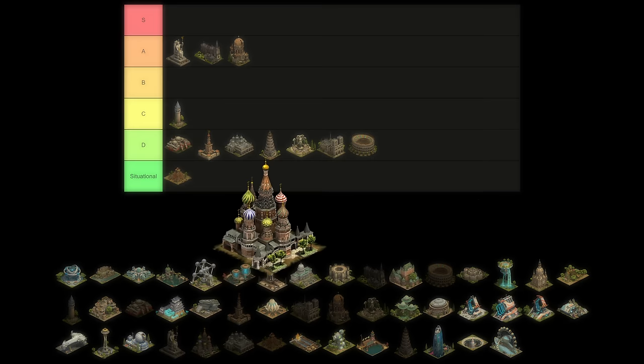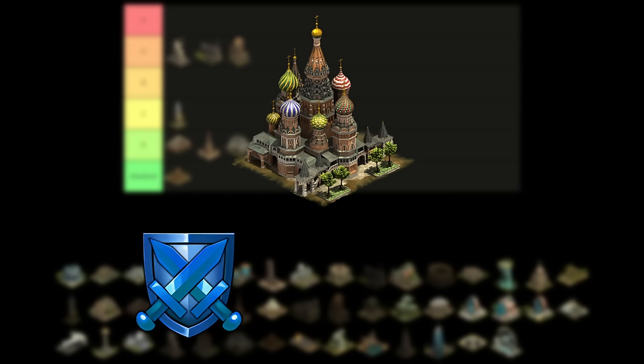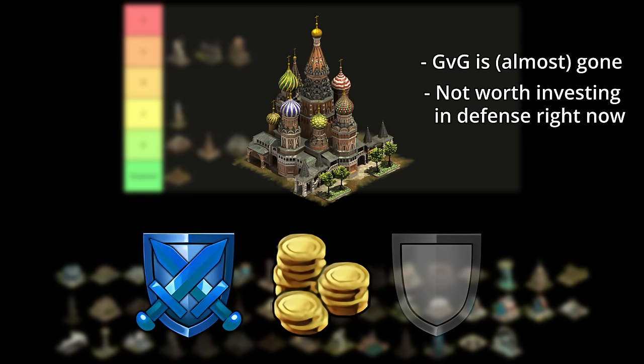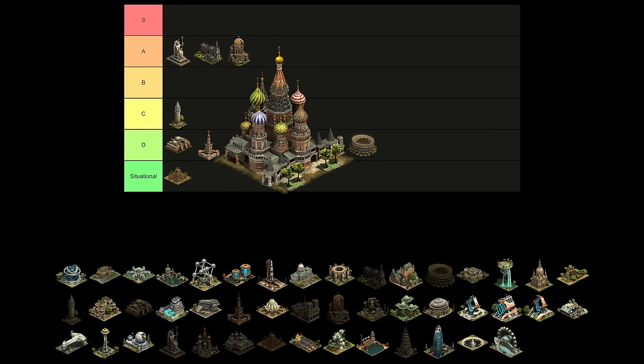First up in the Late Middle Ages is St. Basil's Cathedral, and things already aren't looking good for it. It provides defense boosts, coins, and support pool. However, as Guild vs. Guild is passing on, that means nothing. The defense boosts are decent, but it's currently not worth investing in. A lot of the modern event buildings we have are more than able to support the defense needed for Guild Expeditions level 5, and beyond that there's not much use for defense. St. Basil's can take D tier.